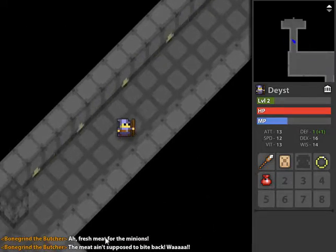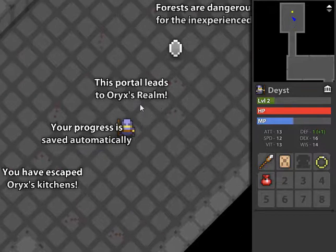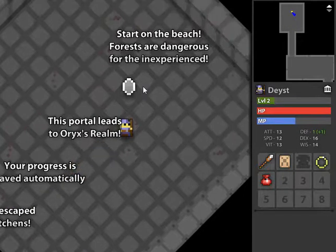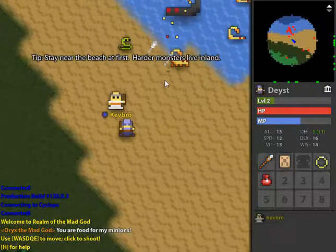You can see the chat log here — that's basically how other people's words show up too. You have escaped Onyx's kitchens. Your progress is saved automatically. The portal leads to Onyx's realm — start on the beach. Forests are dangerous for the inexperienced.